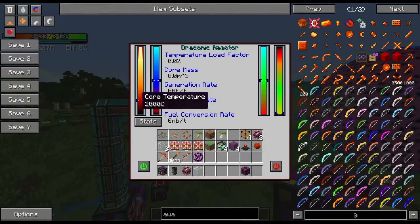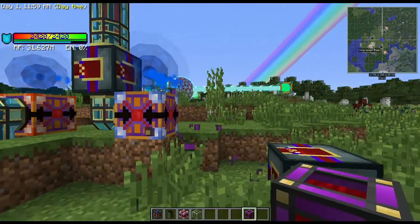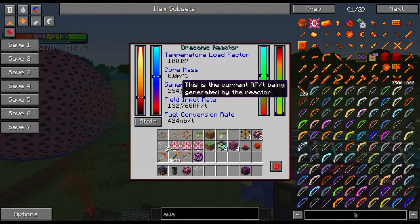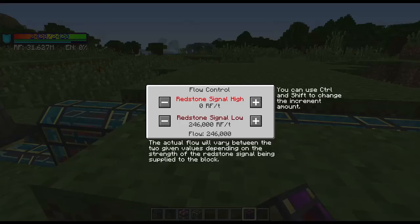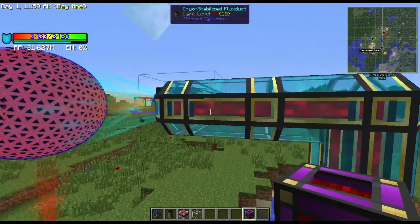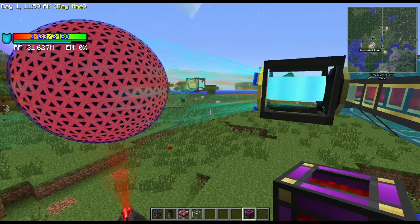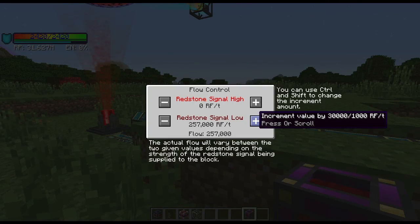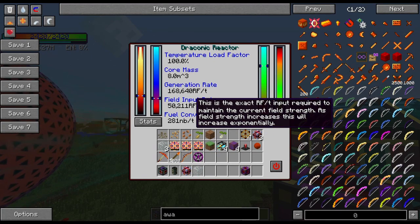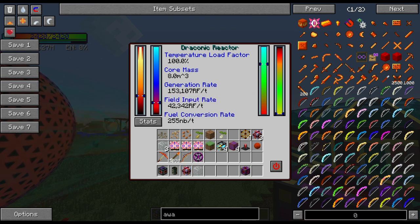Now that we're at 2,000, you just click here to activate and we are now generating RF - 256,000 RF per tick. So we want to lower the output a little bit since it doesn't have 250,000 available. This is where player management comes into play. The temperature is not going astronomically high so we're okay, but the containment input field is dropping really low, so we need to increase that - bumping back up to 250,000 RF per tick but dropping the output to about 50,000 for now.